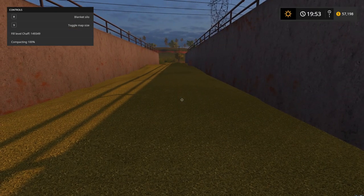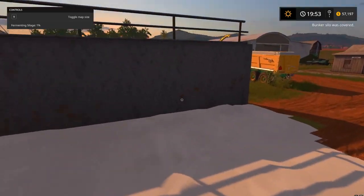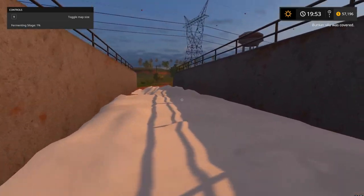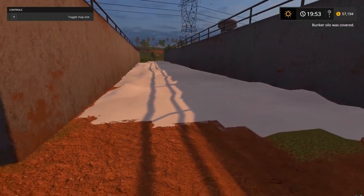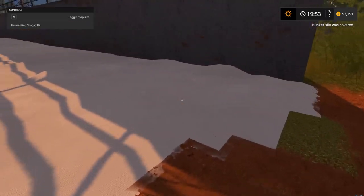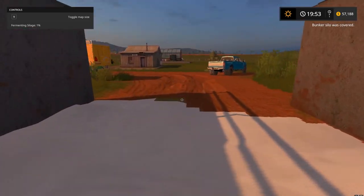Let's go throw a tarp on it. There you go — it's fermenting now, 1%. It throws a blanket across all the chaff. We didn't quite catch that little bit right there at the edge, but that's okay. As you pull silage away once it's done fermenting, the tarp will slowly decrease and just move back as you move in further and take more.